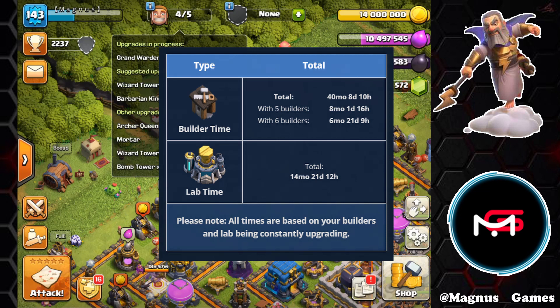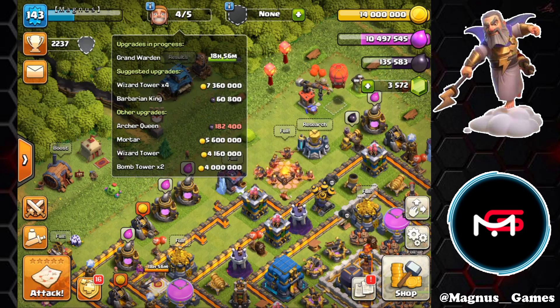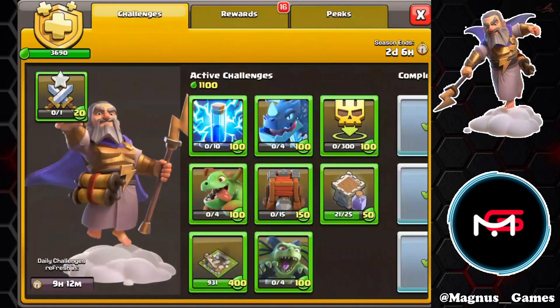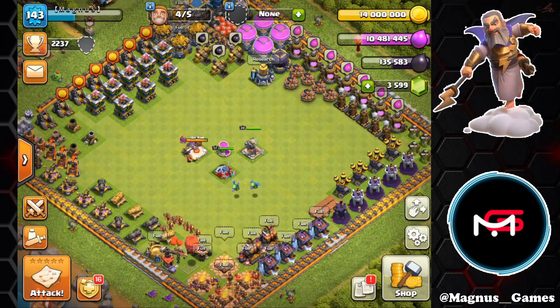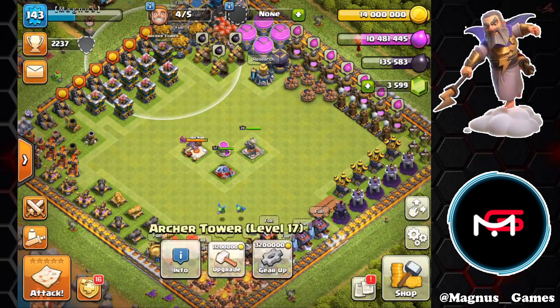So with that in mind, we have our season pass as well as our clan game rewards to collect. What we're going to look at today are what are some of the best options to capitalize with clan game rewards and season pass before everything expires.